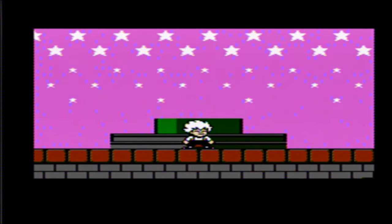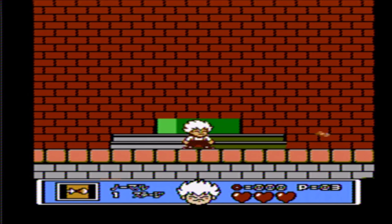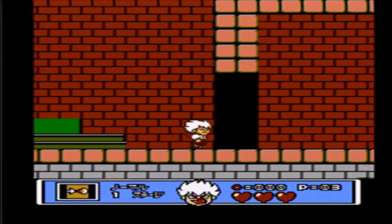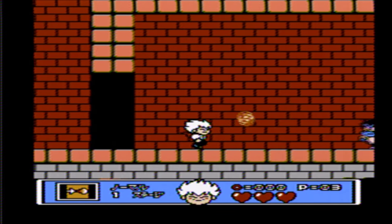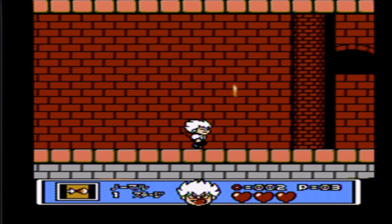Hey all you little vampires, welcome back. Today we're in for a treat because we're taking a look at Akumajo's Special, Boku Dracula-kun for the Famicom. Also simply referred to as Kid Dracula, it was developed and published by Konami and released in Japan only in October of 1990.